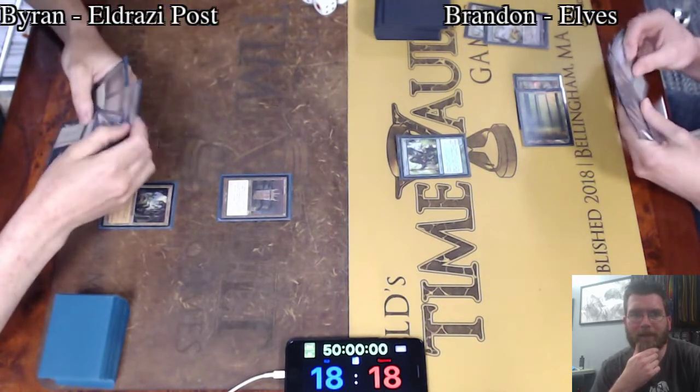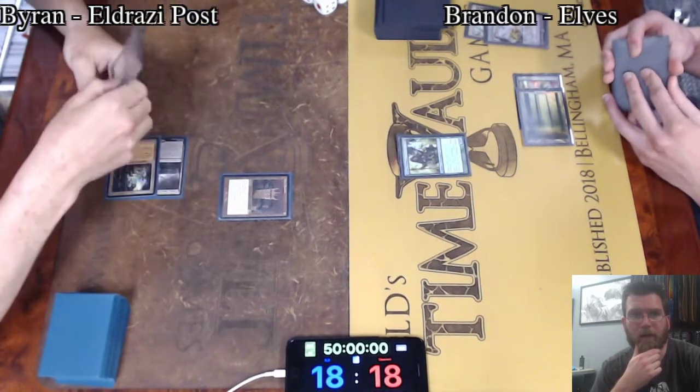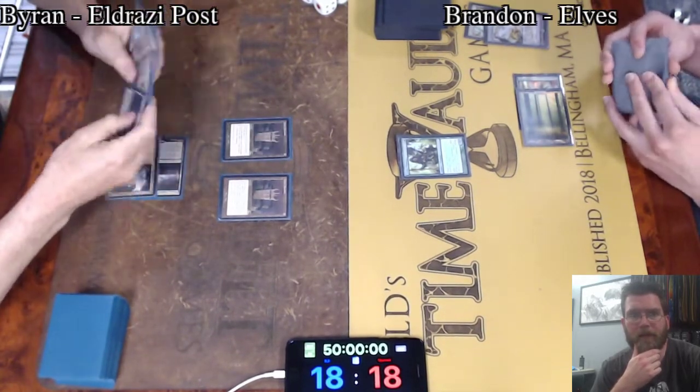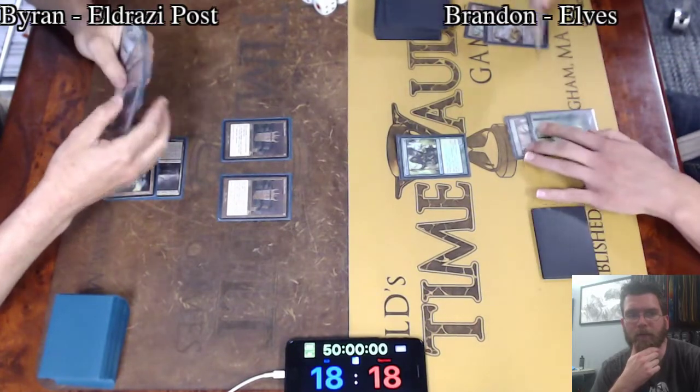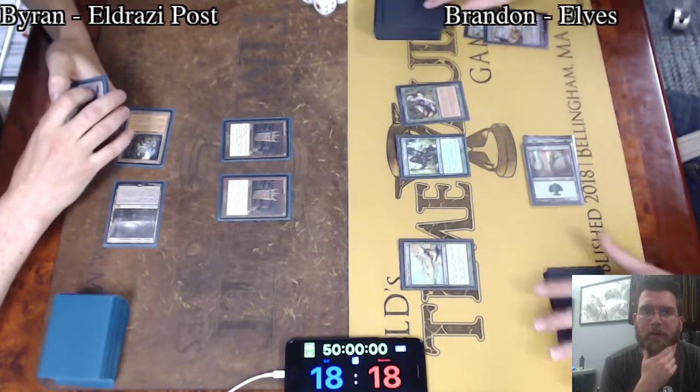Brian here with at least 5 mana on turn 2, thanks to Grim Monolith, and just going to cast another Grim Monolith, ratcheting up the mana. Next turn you could see some very large creatures.